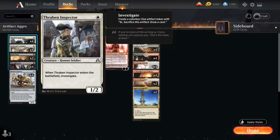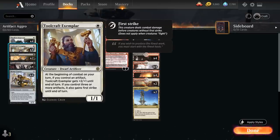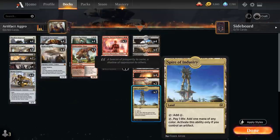Thraben Inspector is a 1-mana 1/2 that when it enters the battlefield lets us investigate, which means we get to make a Clue Artifact token that we can sacrifice for 2 mana to draw a card. So Thraben Inspector does a lot of useful things for the deck. It provides us with an Artifact early on to enable Toolcraft Exemplar to become a 3/2.